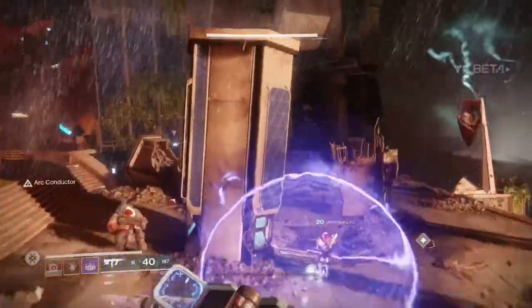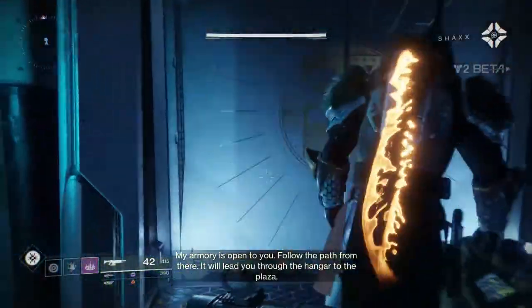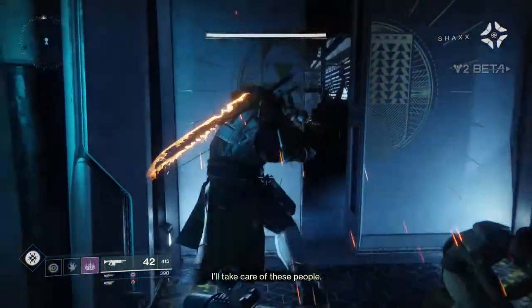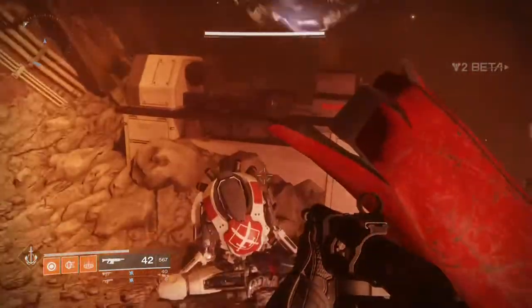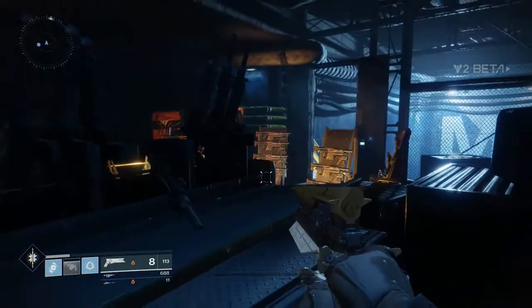A lot of people obviously know that you can see the Raze Lighter on Shaxx's back. However, there are two other instances of returning exotics that are not as noticeable. The first is that every one of the crucible bots is wearing the Twilight Garrison, and the harder one to catch is that you can actually see the Khvostov in the armory that Lord Shaxx leads you to.